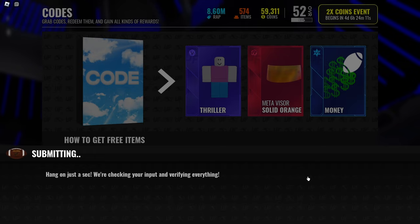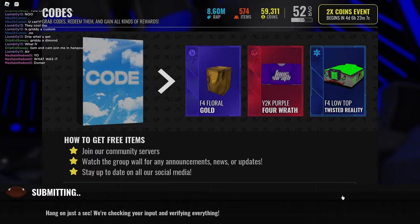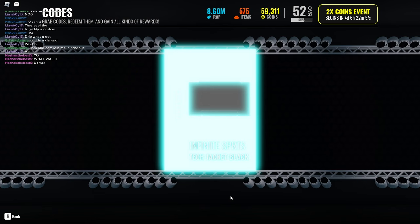The second one is this one. Put this in right quick. Submitting. What's going on? Am I lagging? I had to reload. Here goes the second code right here. And it gives you a pack. I guess I got a glitch, so I'm gonna try that other code again. Let's see what I get.